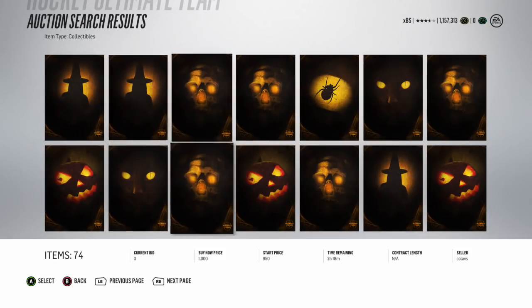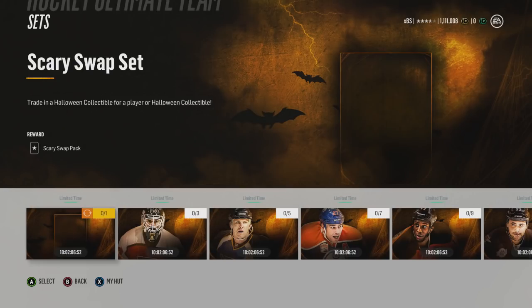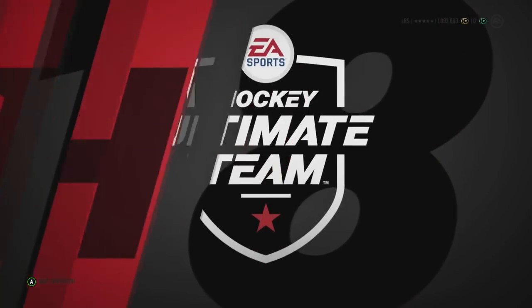Hey guys, it's Brionstone. Welcome to the Halloween experiment where I purchased 50 of these Halloween collectibles between the prices of 500 and 1000 coins. We're going to be doing the Halloween Scary Swap set where you turn a Halloween collectible into anything your heart desires, including a Halloween collectible. But in the end it'll likely be a player. Some people have reported pulling legend cards, a Crosby, or even gold collectibles. We got 25 here and I'll do 25 after.